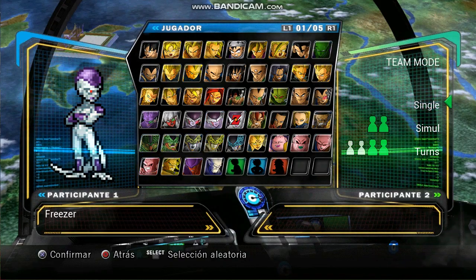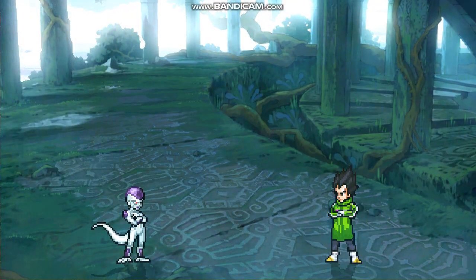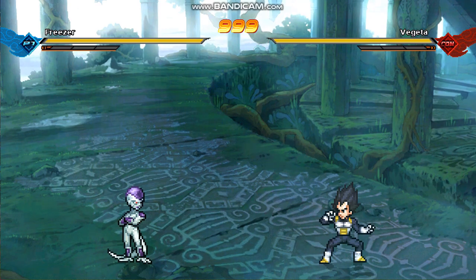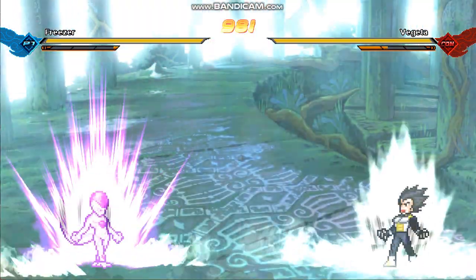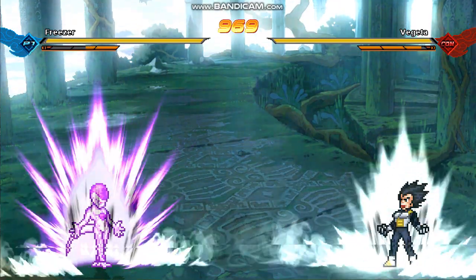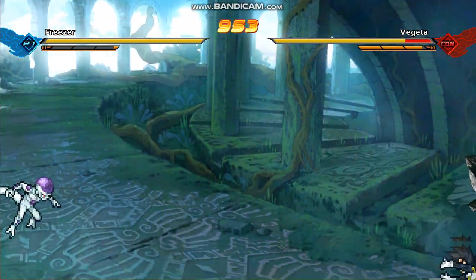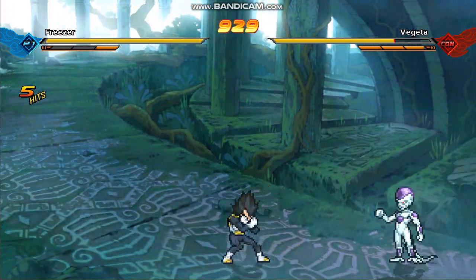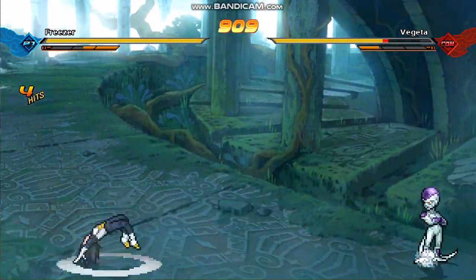Let's pick Frieza — let's pick this version of Frieza. There is no Golden Frieza because this is Dragon Ball Ultimate Tenkaichi. So we're fighting Vegeta Dragon Ball Super — you already know that Vegeta takes off the jacket. We have Frieza right here; the game is in Spanish so it doesn't matter, it's the same. I told you how to start the game. The characters are the latest and the game is balanced. We dodged that big bang and it's a beautiful game.